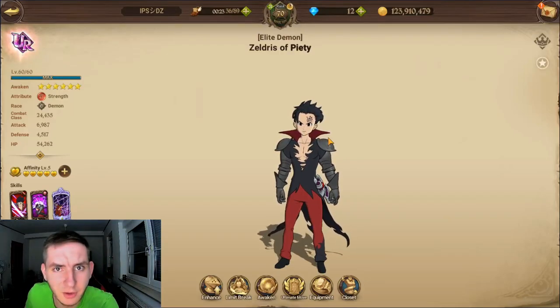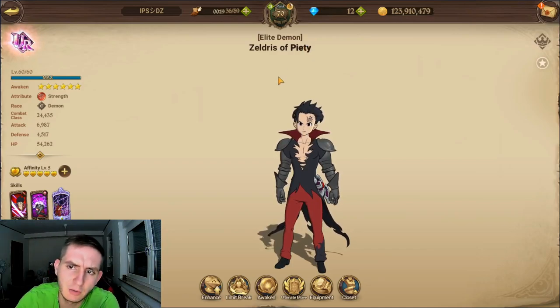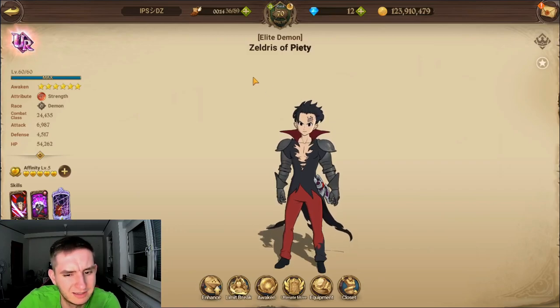What's up everybody, DZ here with another Seven Deadly Sins Grand Cross video. Today's topic, as you can see in the background, is the red Zeldris — the coin shop one. So a quick guide, let's go.